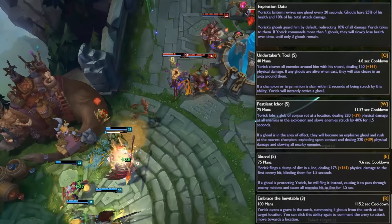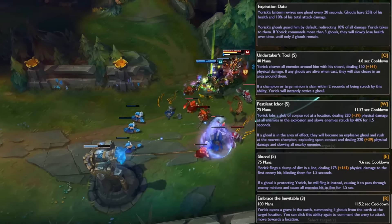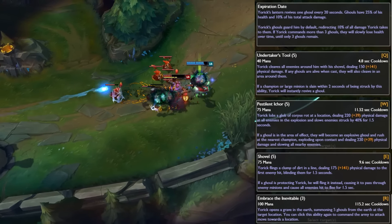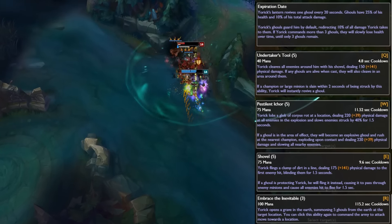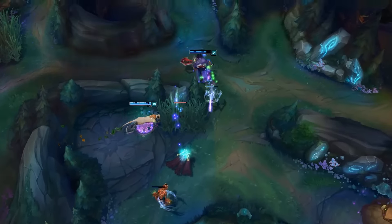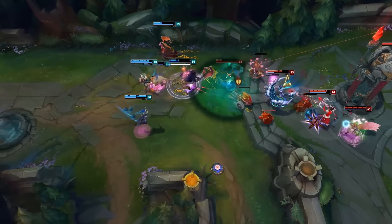The seventh kit introduces a couple of new abilities. He spawns a ghoul every 20 seconds, his Q is the cleave effect that ghouls also cast, and it spawns a ghoul when a large minion or champion is killed within 2 seconds of getting hit by the cleave. His W is the area of effect slow that also turns a ghoul into a kamikaze suicide ghoul. His E is a skillshot that blinds enemies hit, but it can also be cast by a ghoul instead — in which case it passes through minions and fears enemies hit instead of blinding them. His ultimate instantly spawns 5 ghouls. In this version spawning ghouls becomes more difficult, making killing a ghoul more rewarding, but the extra ghoul effects are stronger.